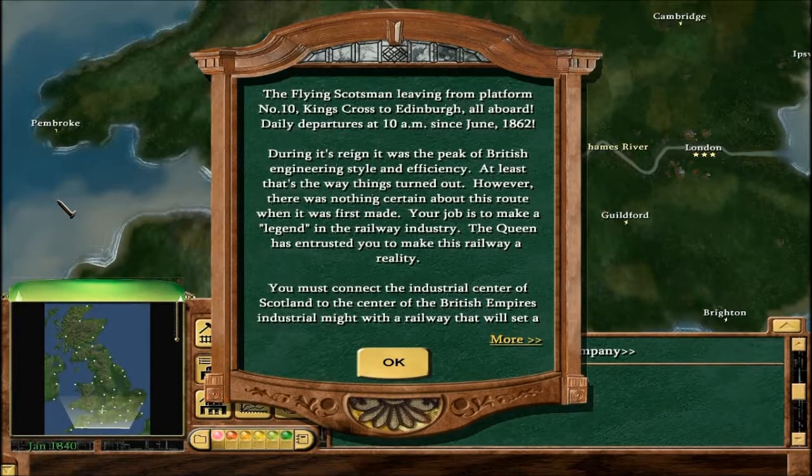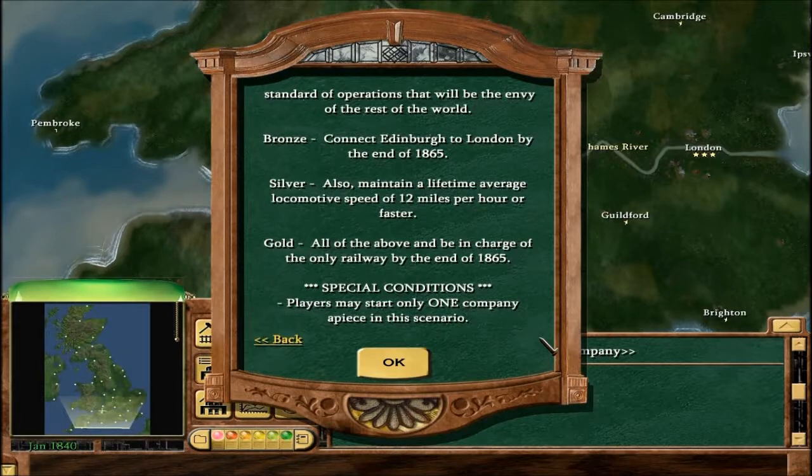Hello everybody and welcome back to the campaign let's play of Railroad Tycoon 3. Today I'm doing the Flying Scotsman scenario. We're starting in Britain in 1840. It says here: the Flying Scotsman leaving from platform number 10, King's Cross to Edinburgh, all aboard. Daily departures at 10am since June 1862. During its reign it was the peak of British engineering style and efficiency. Your job is to make a legend in the railway industry — the Queen has entrusted you to connect Scotland to the British Empire's industrial heart.